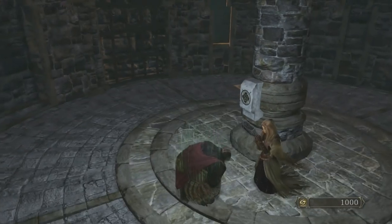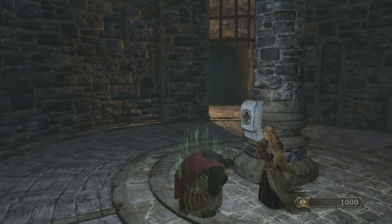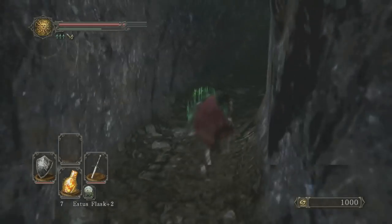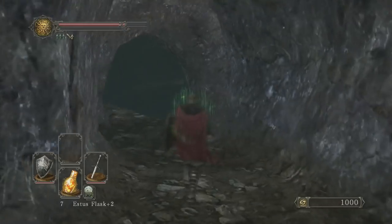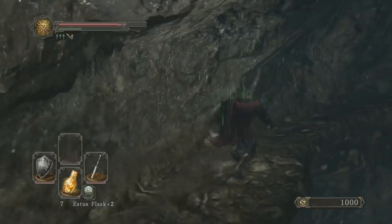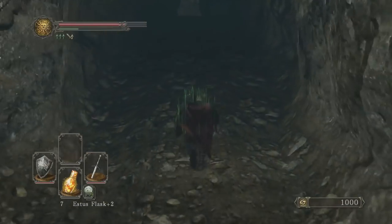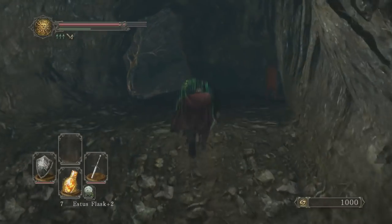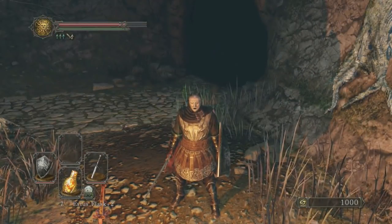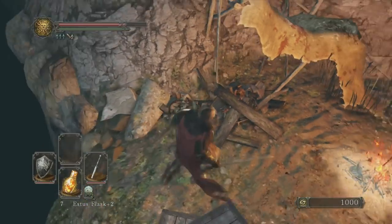Pay her 2,000 souls and she will grant you access to what's called the Huntsman's Copse. Now if you don't know, that is the area that was actually in the beta. I didn't play the beta because I got turned down by the troll that is Sony. My well-versed subscribers have told me this is the area from the beta and it is a very frustrating area. This is actually where you fight the Executioner Chariot. It is pronounced 'Copse' — I Googled it and Google confirmed it.